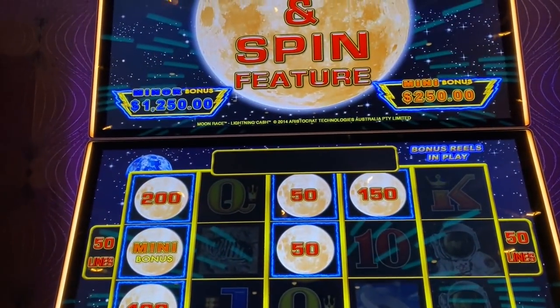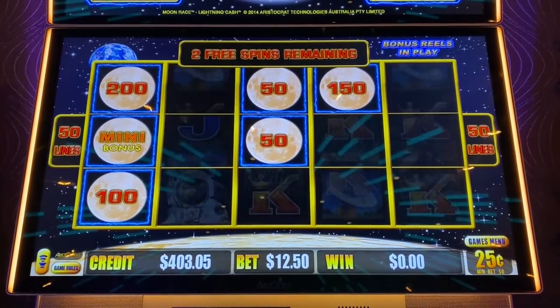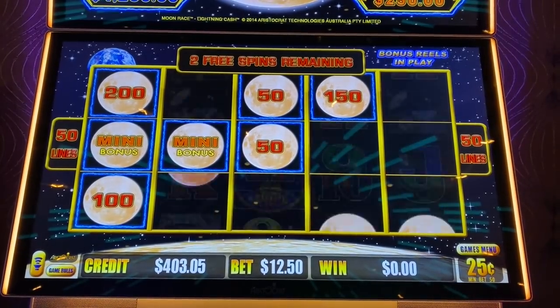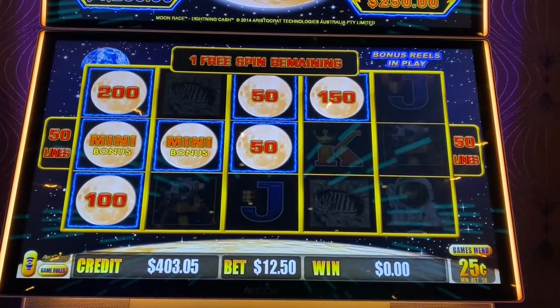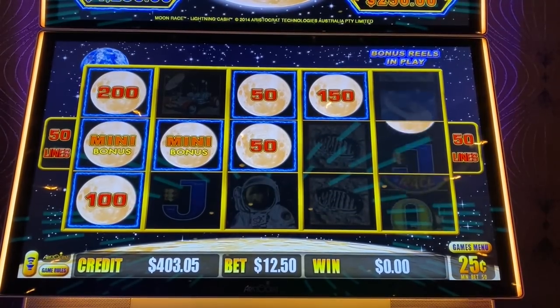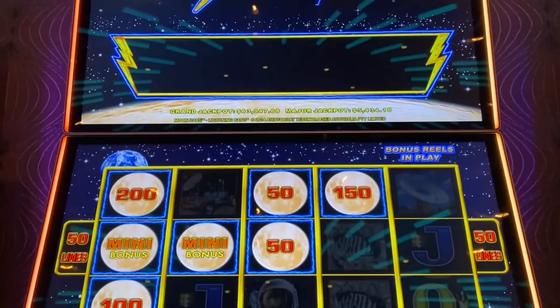All right, this is Lightning Cash — quarter denomination, doing $12.50 a spin, that many is $250. It's already off to a good start. Oh, that's 500 now! All right, that's fine by me — that's like a $600 bonus.